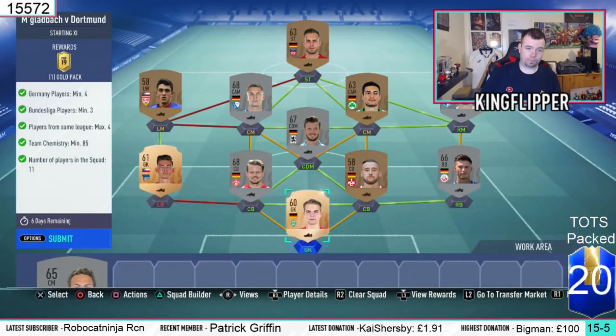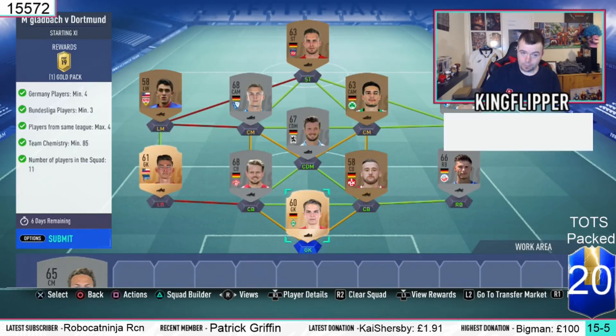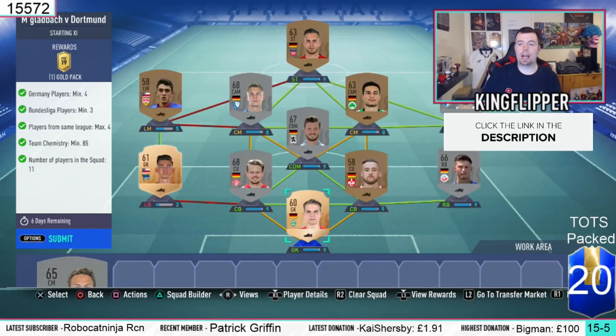We'll start off with the Gladbach vs Dortmund one. Requirements: you need 4 German players - really easy to do. 3 Bundesliga players minimum. Players from the same league max of 4 - do remember that. I've got German League 3, German League 2, and German League 1. Team chemistry minimum of 85 - we have 87. No position changes or loyalty.